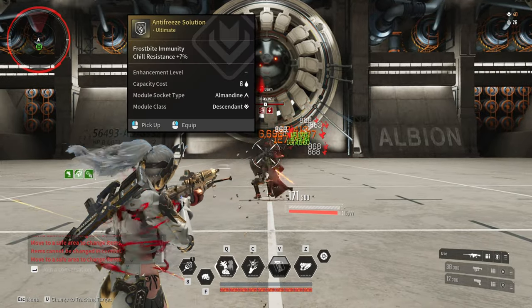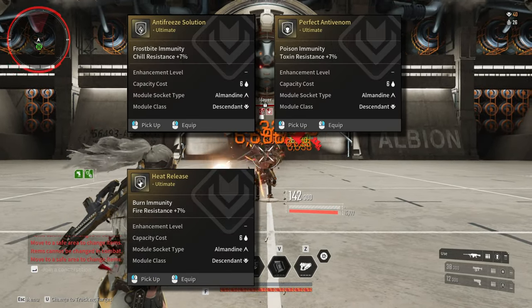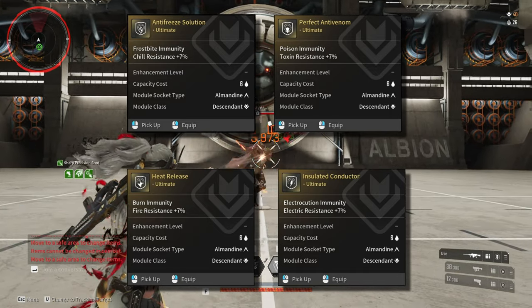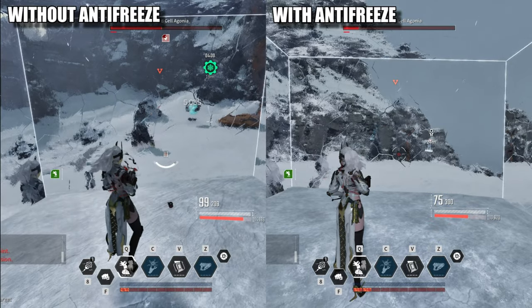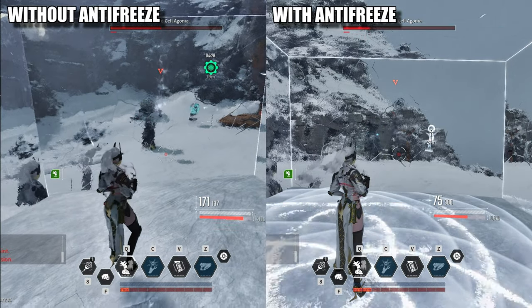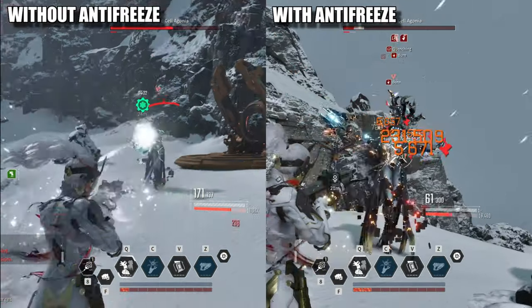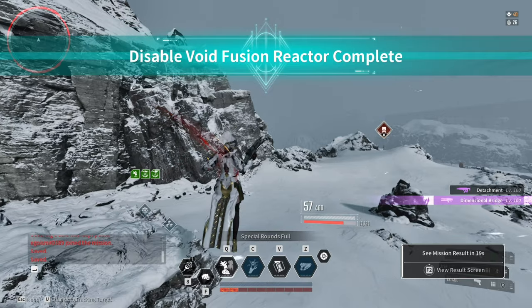You can also replace HP Collector with a level 1 Anti-Freeze Solution, Perfect Anti-Venom, Heat Release, or Insulated Conductor depending on the type of colossus you are fighting. Anti-Freeze Solution is incredibly good against Frost Walker and Gluttony. The main reason to use these modules is that they reduce damage over time and make you invulnerable to getting frozen in place.